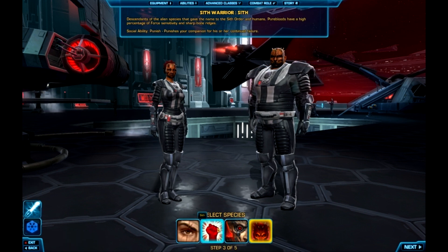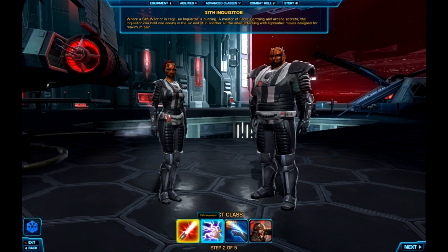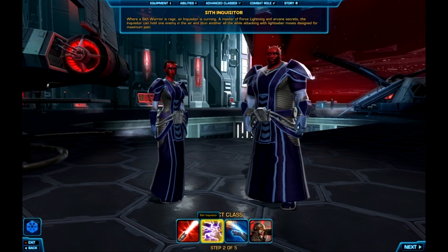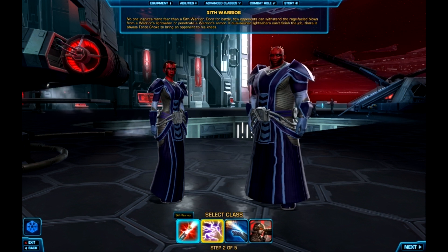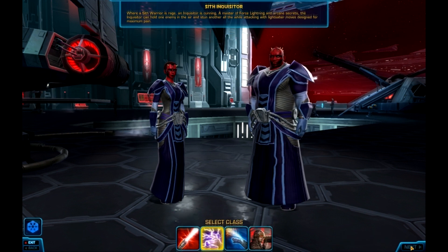Those are all the races you can be for the Sith Warrior. Let's move on to the Sith Inquisitor. There are two force-sensitive classes for the Empire and two for the Republic as well. The Sith Inquisitor is more of a caster type — not as martial as the Sith Warrior. The Sith Warrior is going to go in with lightsabers blazing, while the Sith Inquisitor would probably use Force Lightning, Force Push, Force Choke — those kinds of powers more.